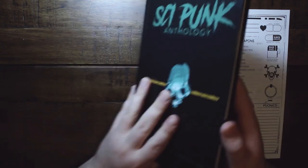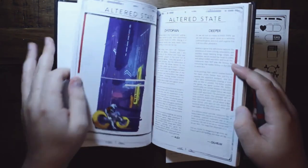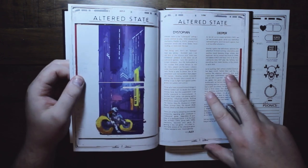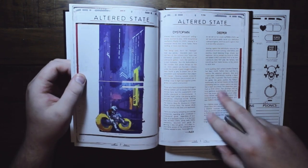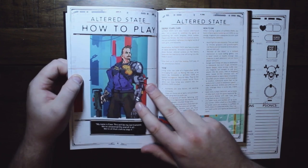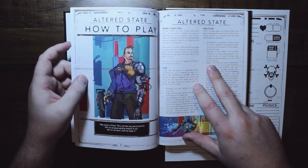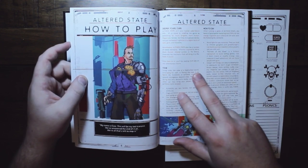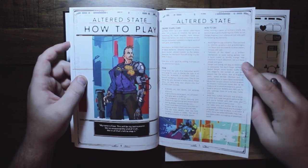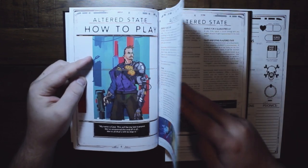Altered State is the ICRPG cyberpunk supplement released by Runehammer and Alex Alvarez, and together they highlighted a dystopian cyberpunk setting that's very unique. The tone of the game is more that all the characters are runners, which are heroes, rather than just working down on the streets for profit. So you're going up against huge evil forces, megacorporations, trying to save the world, and freeform AIs, rather than just doing a job every week.